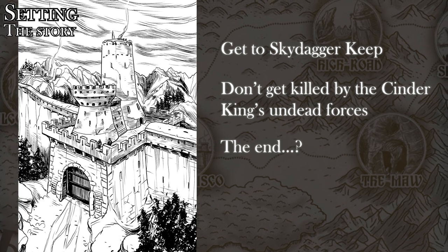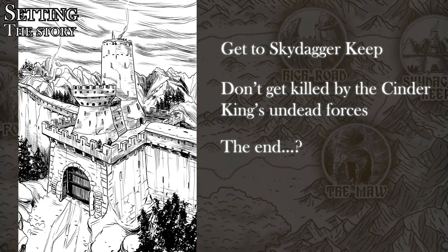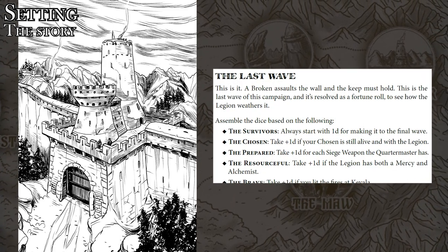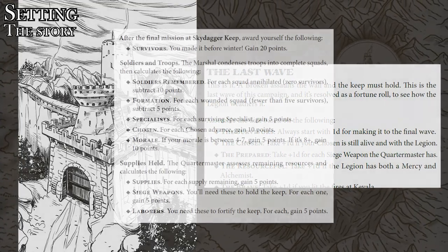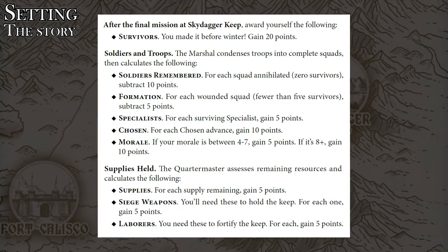If this sounds a little odd for an RPG, that's because it is. Not only is there a specific story that you're inserted into, there's a specific end — namely, you either get to Sky Dagger Keep or you don't. What's even stranger is that you then have a scoring system to assess how well you performed on your journey, one which, according to the book, takes about 12 sessions to get through.